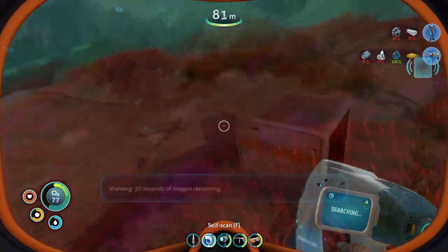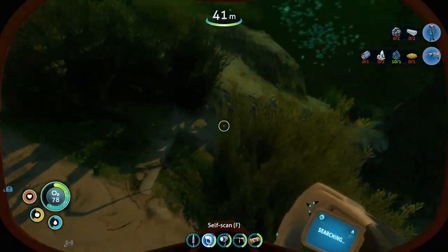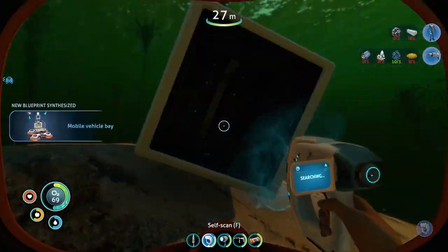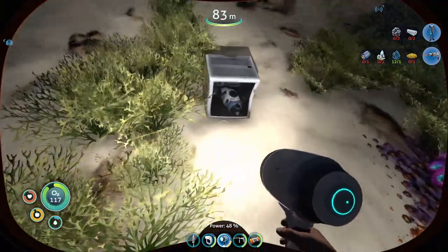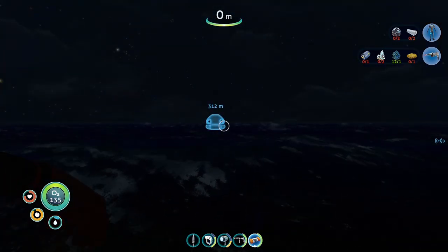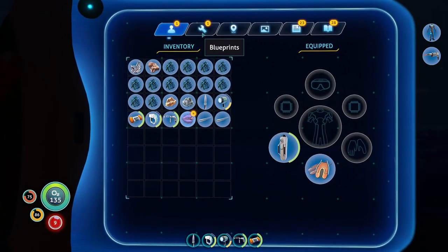That's all I wanted. Mobile vehicle bay. What is this? Mobile vehicle bay fragment! New blueprint acquired. Holy crap, there it is. Seek fluid intake immediately. We got it! I have been scrounging all over the place for this damn thing.